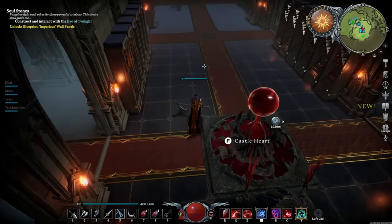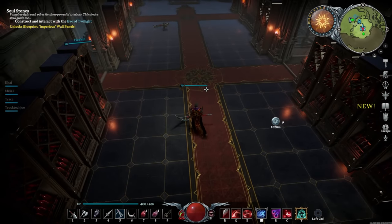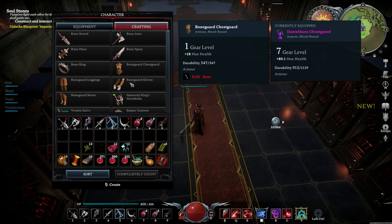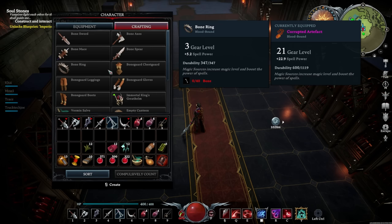When you first start the game you're going to be naked and you'll have to craft up some absolute basic gear, starting with bone guard gear. You've probably already done this part if you're watching this video, but basically you're going to craft up the items that you can find in your inventory.